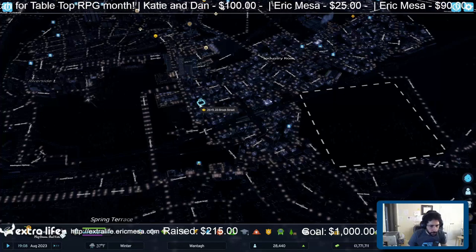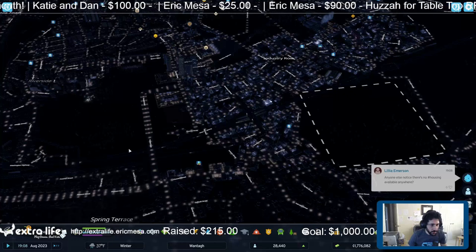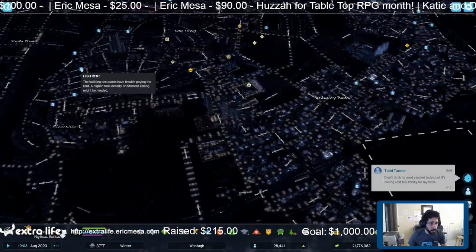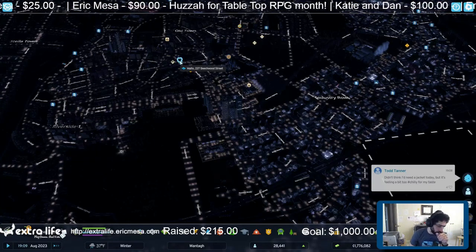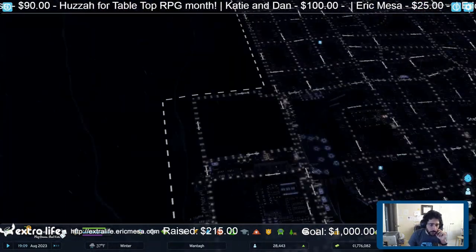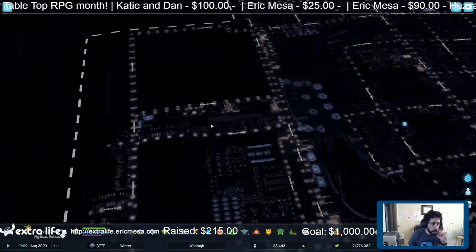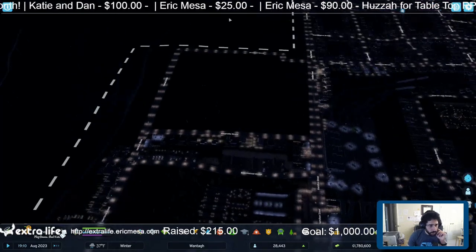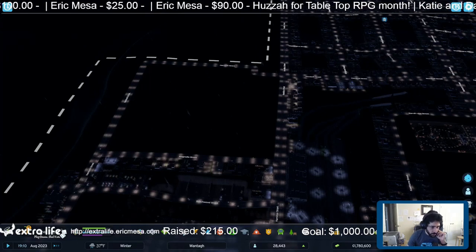Here's my city. We've got lots of demand for offices, commercial, low density residential, and some for medium density. One of the things I wanted to do is work on my mass transit. But before I do that, let me get some more people moving in and keep the revenue coming in. I've been trying to reduce traffic by having big avenues and then within the neighborhoods we've got some smaller roads.